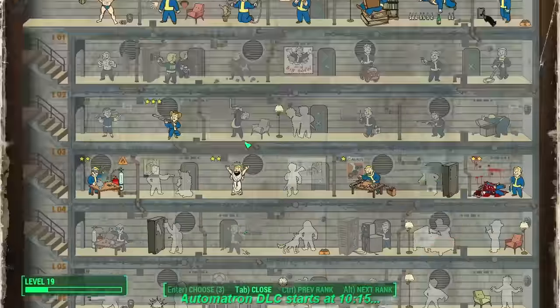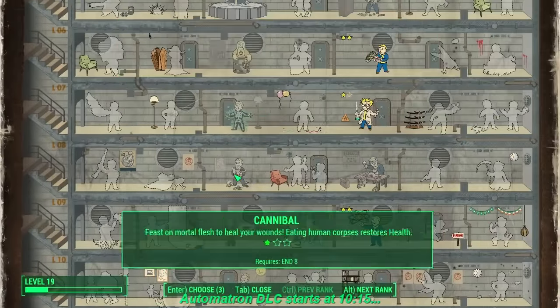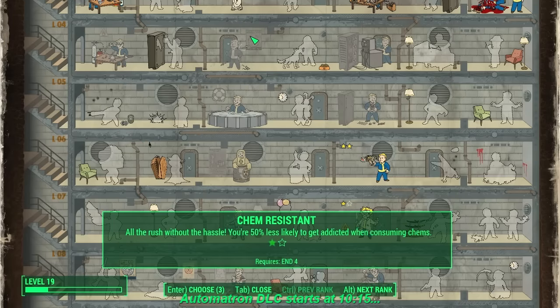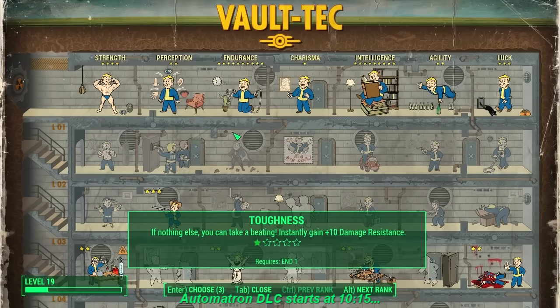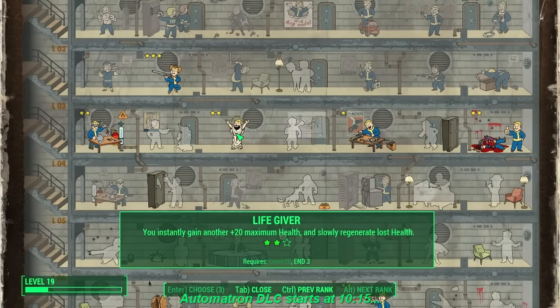Endurance I maxed right up to 10. I only did this to get as much health as possible, because when you're playing Automatron you really got to be able to soak up a lot of damage, or go stealth. I'm already doing a stealth build, but I decided against using it for the Automatron DLC walkthrough. I got Endurance all the way up to 10, and I have two points into Life Giver to give me even more health.